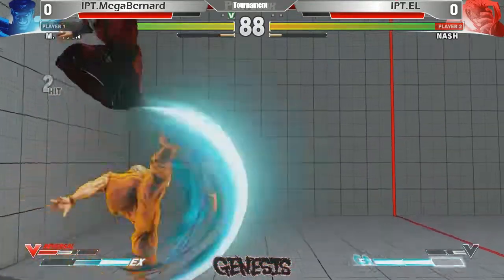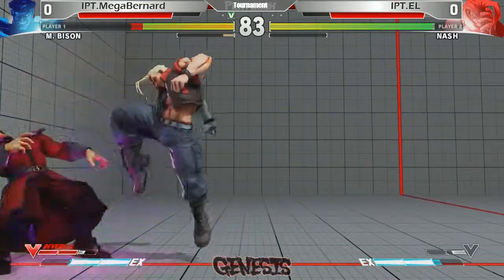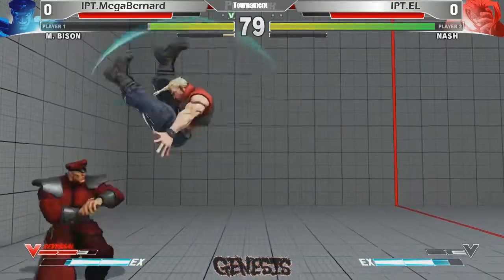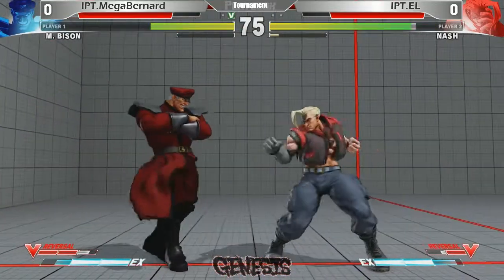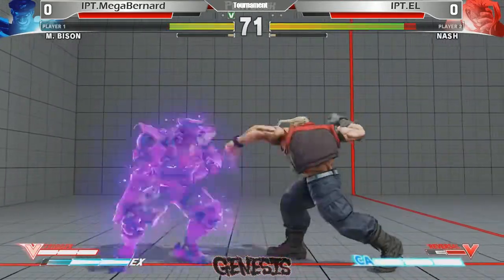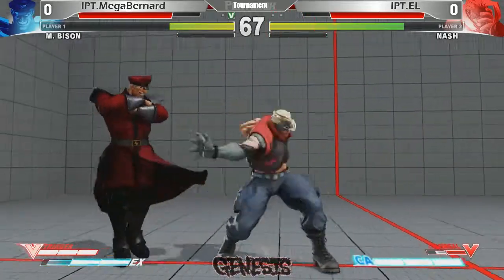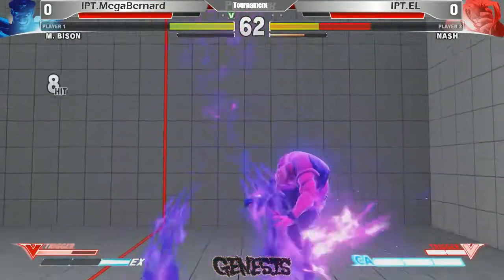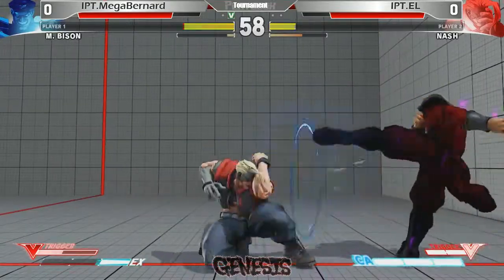Gets thrown into the corner. EX — nobody home for the EX Sonic Scythe. He gets him with the forward light — forward short, sorry. L keeping the pressure up. Nice defense here from Bernard, pushing his way, fighting his way out. Look at the anticipation from L. Nice back dash. Basically feeling each other out. Big damage! Look at that — Scissors Inferno into head stomp! Look at that damage!